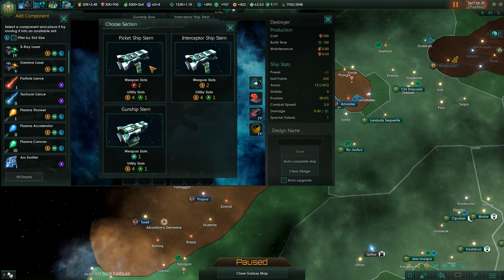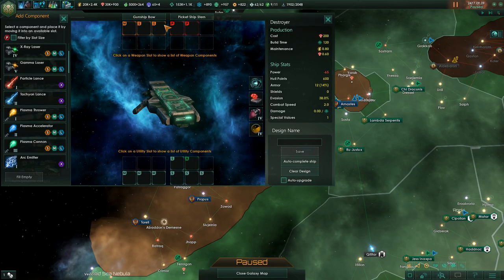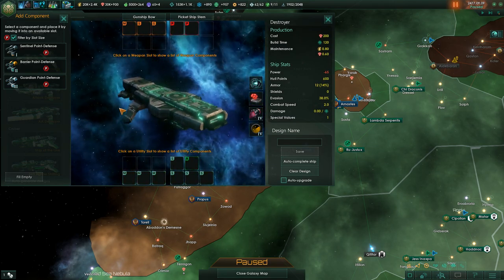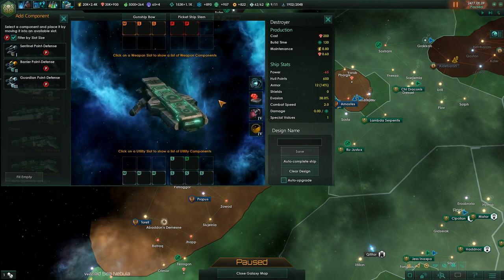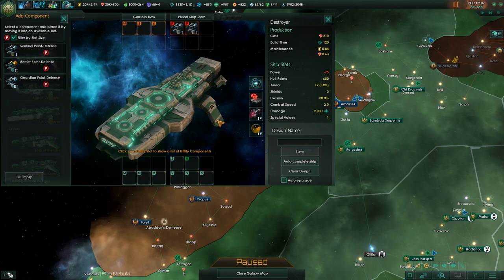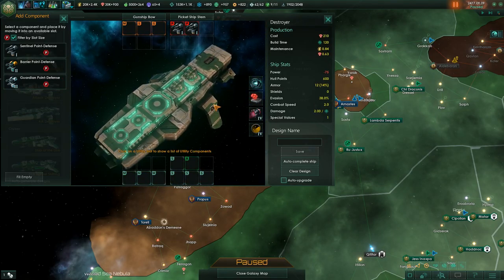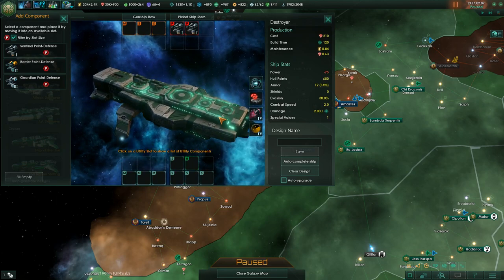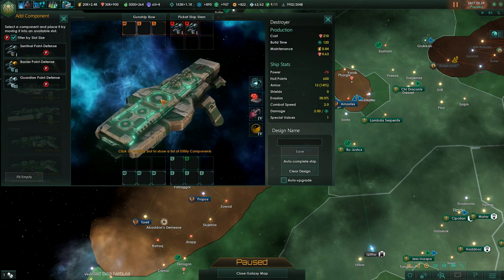The picket ship stern introduces a new module: point defense. Point defense is specifically designed to counter missiles. Missiles cannot be countered by any ship that does not have point defense — they will keep going and hit their target for massive damage. You can add two point defense cannons to a ship; they will actively take down any missile-based weapons and are particularly useful against aliens like the Prethorians.